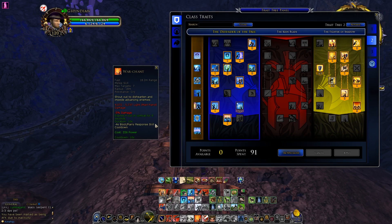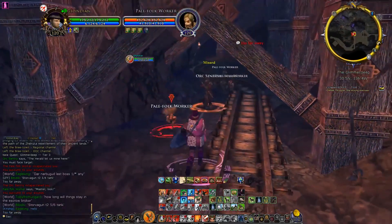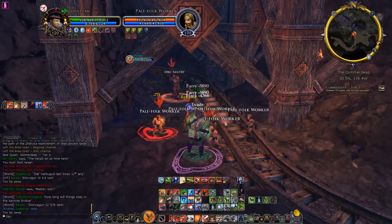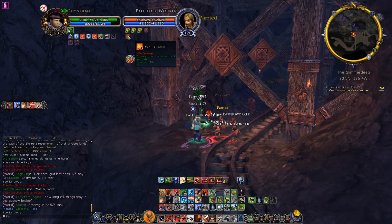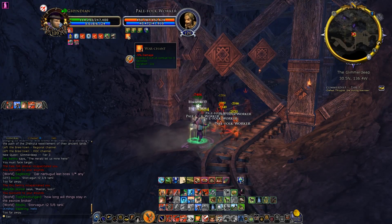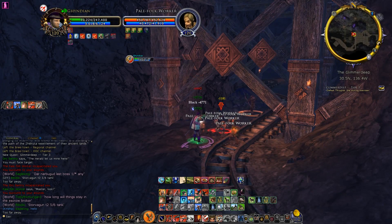There are quite a few buffs to look at. First, the damage debuff you can put on enemies. Let me just use War Chant. There you can see it: minus 5% damage, and that applies for every target you hit. It's a 10 second duration, and War Chant is a 10 second cooldown, so that's 100% uptime. Always use War Chant.